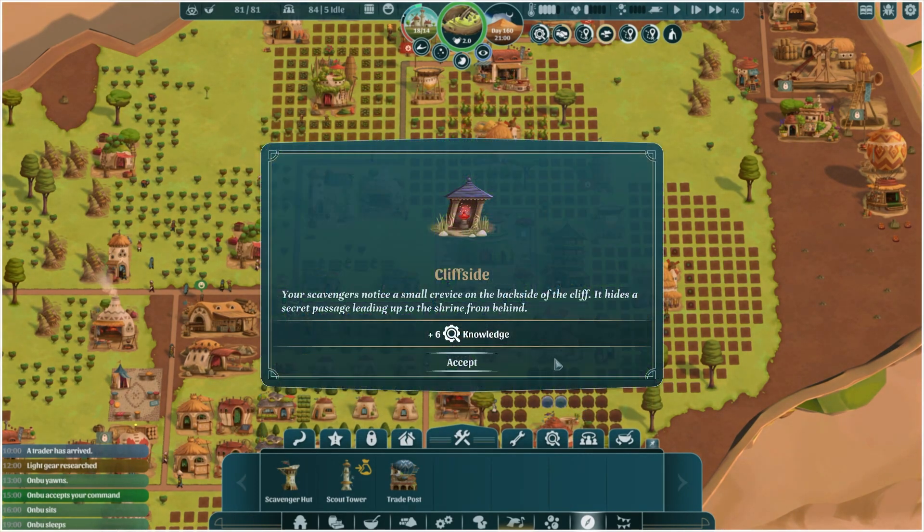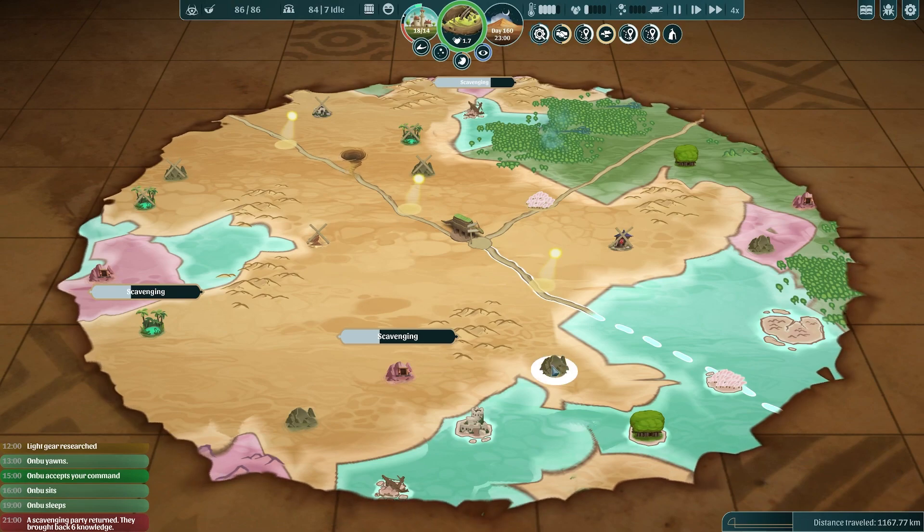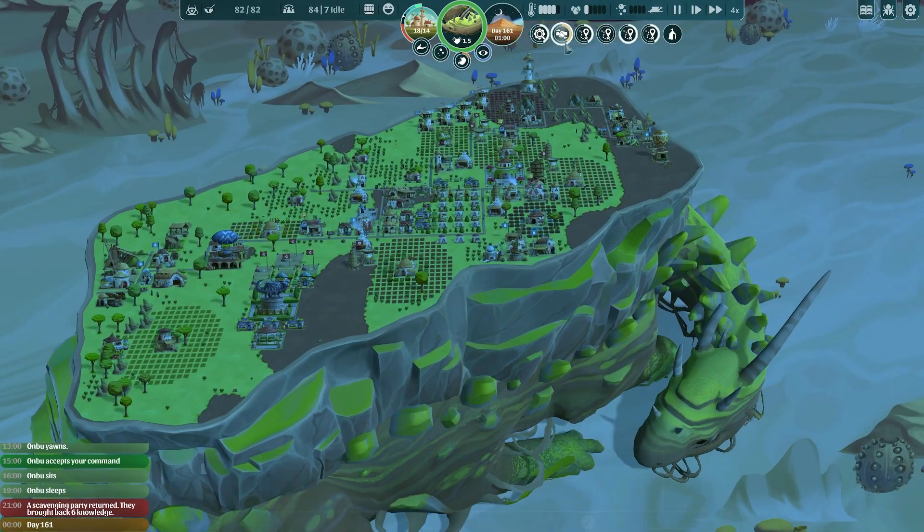We managed it. Our scavengers noticed a small crevasse on the back side of the cliff — it adds a secret passage leading up to the shrine from behind. Plus six knowledge! Excellent, so I think knowledge-wise we could be pretty good for now. Let's send our scavenging party off over here and take a look.